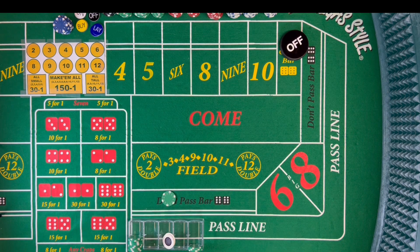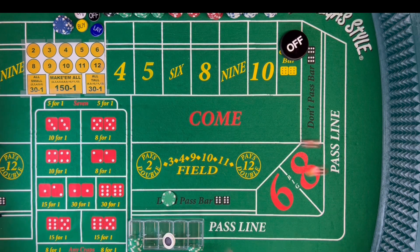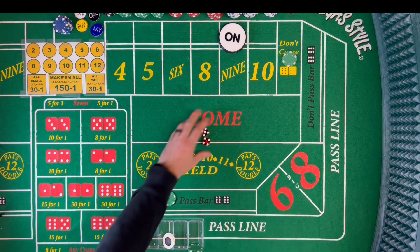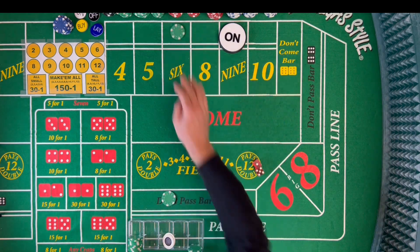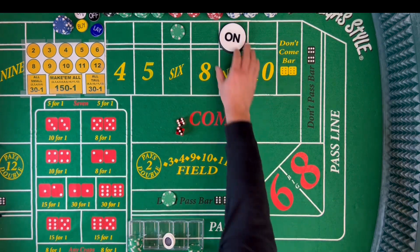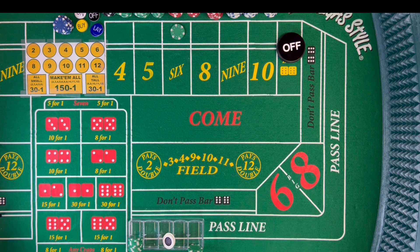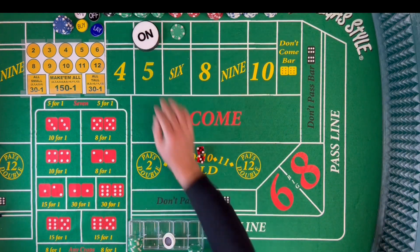This is our second to last shooter. Coming out — there's a 9, center field, 5-4-9. Into the don't come. And there's a 6 easy, 5-1-6. And there's our 9 — center field 9. We'll lose our don't pass, but we're still here on our don't come. And that's a 5 — new point is 5, 3-2-5. And there's another 5 — 3-2-5. That was the point, so coming out again.